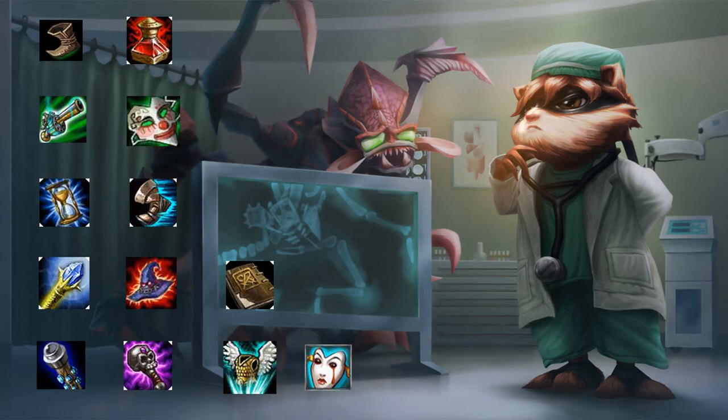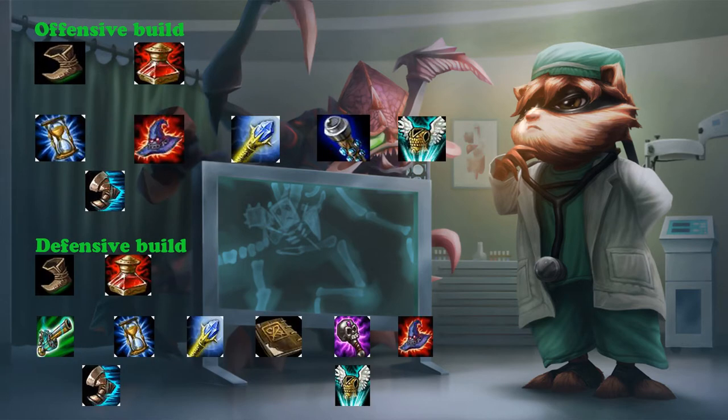When it comes to building Kennen there are many ways to do it, so I'm going to show you my offensive and defensive builds. On my offensive build I open up with boots and three health potions. Then I buy Zhonya's Hourglass, level 2 boots, Rabadon's Deathcap, Rylai's Crystal Scepter, Void Staff, and Guardian Angel. This build will allow you to have extremely high burst mid game with some survivability into the end game.